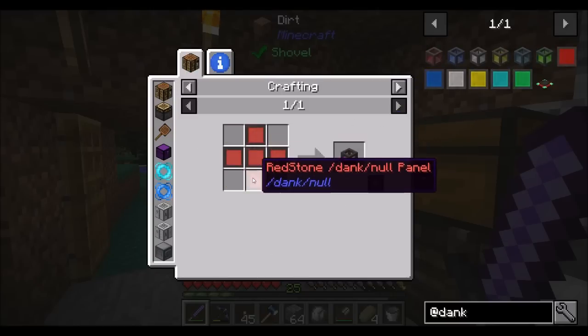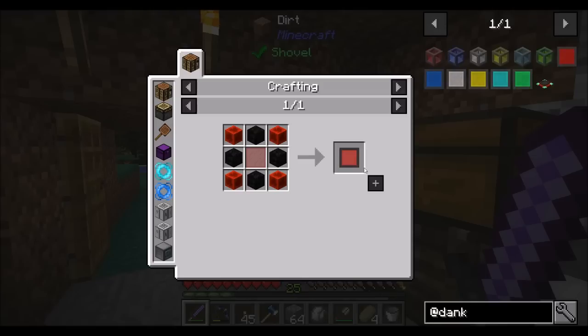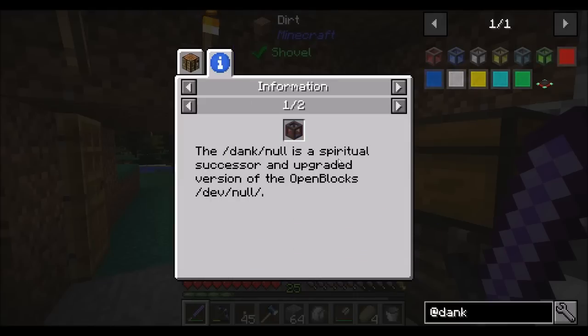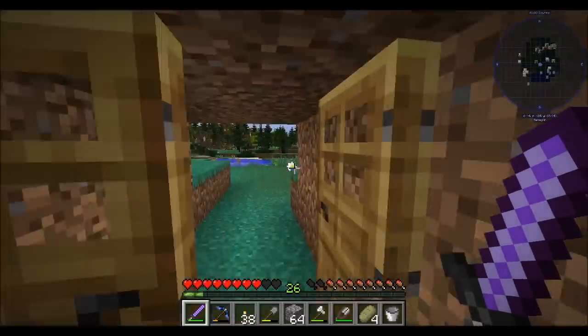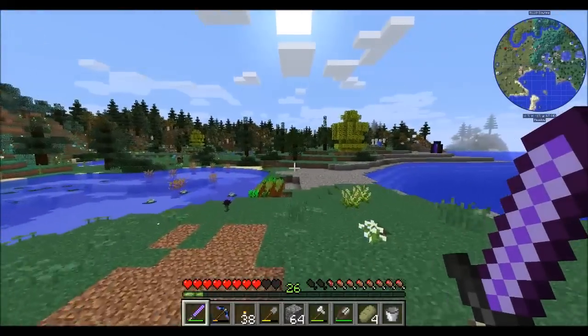We need five of these panels to get the redstone one, and that's a lot of redstone and coal. We need five of those? That seems really expensive. It might be craftable. I hope it does what I think it does. Dank null is one of the mods that looks like I know what it does, but I'm not 100% sure.